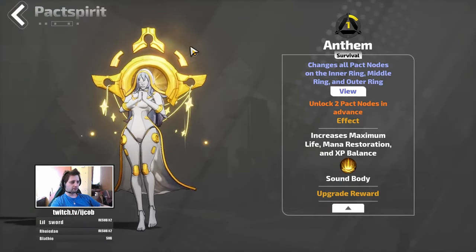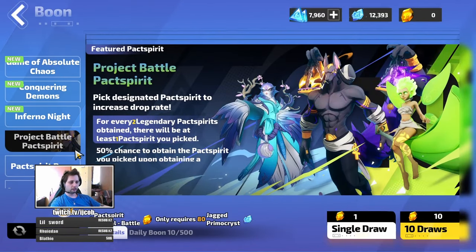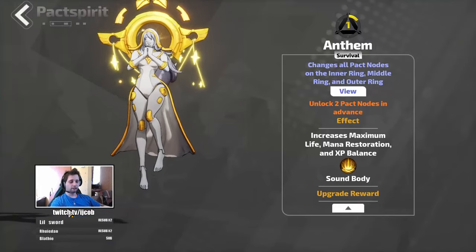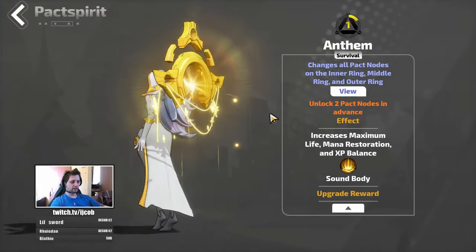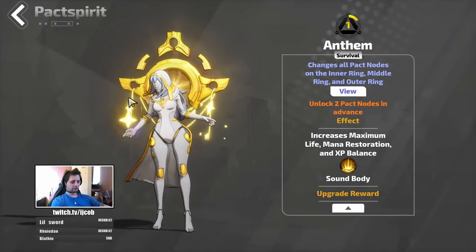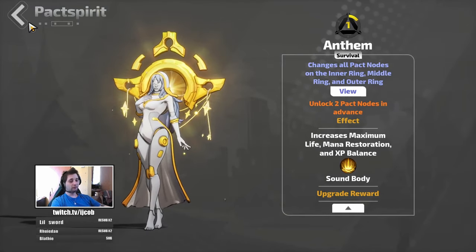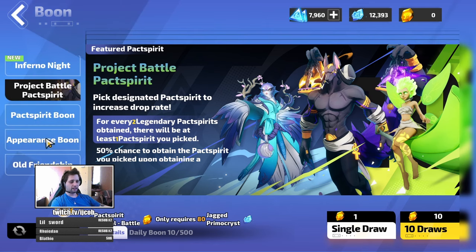When you find the page with Anthem on the picture, make sure you get all of the draws there and get your first legendary Pact Spirit. If you get very lucky you will get Anthem as your first legendary Pact Spirit, and you are good to go for the rest of your Torchlight Infinite journey. If you don't get her, you can get her later.